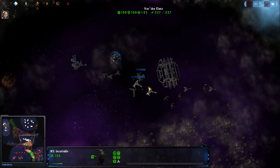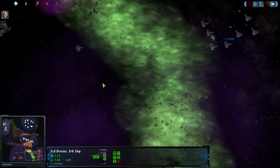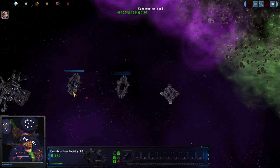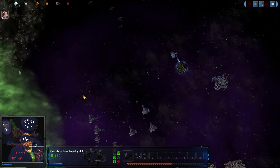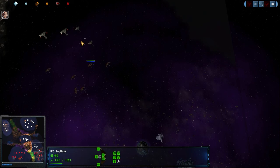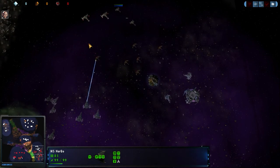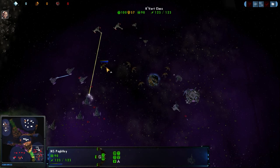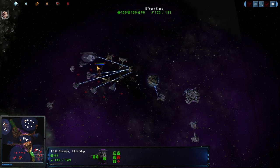The problem with this map is it does not have a lot of resources, so these players are going to be trying to field middle and late-game ships, and that is actually going to cause them a lot of grief. We've got a pair of Vorkhaas and just six of these Kvorts — and these Kvorts are nasty, nasty beasts in 3-1-1.